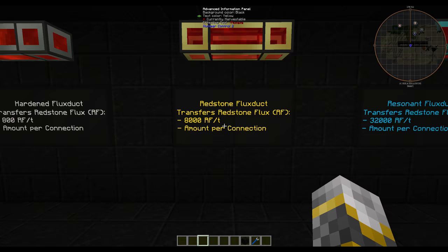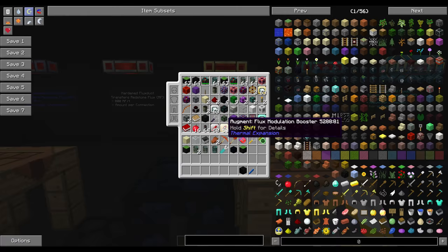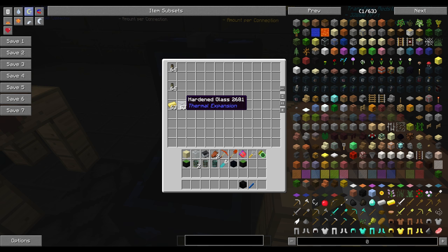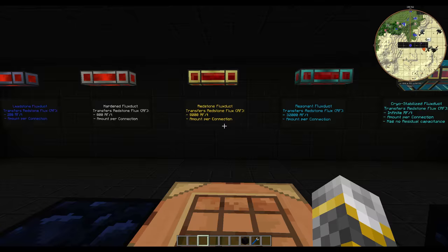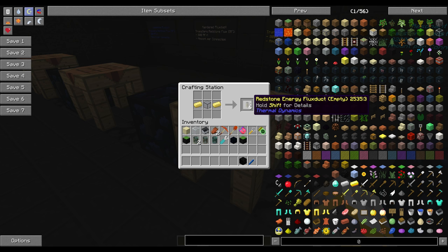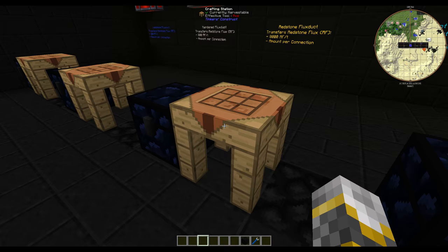Our next pipe is the redstone flux duct and it can transfer an amazing 8,000 RF per tick. These are very good pipes to go with if you have the resources, and if this is the highest pipe you have access to I would go with these until you need the next one up. The way you make these is with two electrum and a hardened glass, and that nets you six of these per craft.